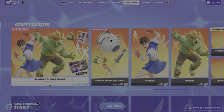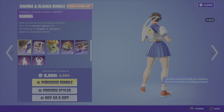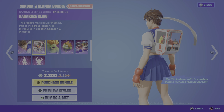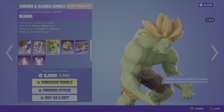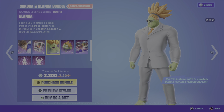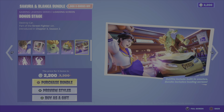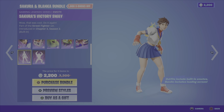The Street Fighter items have returned and tonight we have the Sakura and Blanca bundle. This includes the Sakura outfit, which has two different styles and a built-in emote. Then we have the Honey Kazi Claw back bling — this is a reactive back bling, a very cool claw machine. We have the Blanca outfit which comes in two styles: standard Blanca and Ready for Business Blanca, which also has a built-in emote. We then have the Blanca Chan back bling, also reactive, and the Bonus Stage loading screen.